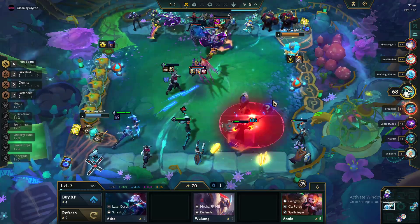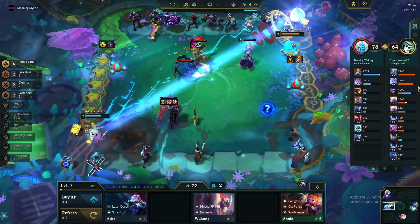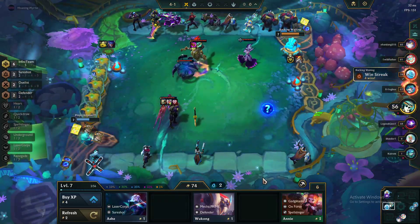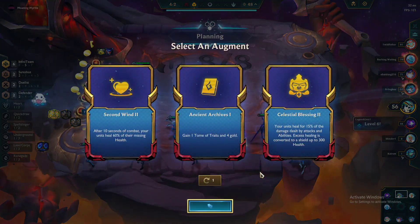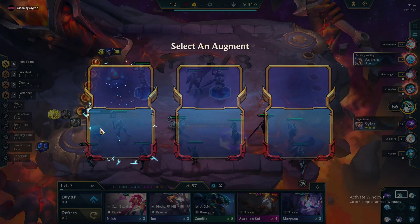Nice — 3 gold, 4 gold printed this round. These are their money earnings I'm talking about. That's not bad, we can roll for now.